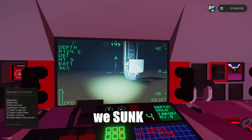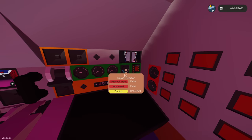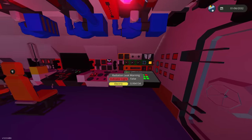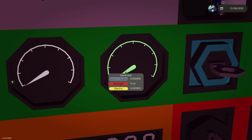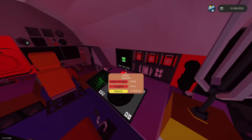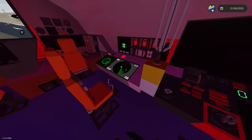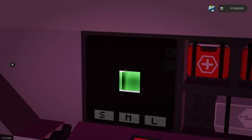Today we're going to be exploring the fuel tanker we sunk in yesterday's video. To get this submarine started, we have to unlock the reactor - just click that and there we go. Now we have to wait for that number to go to three to four thousand, and then we can start driving. While we're waiting, we're going to turn on some systems - activating radar and sonar so we can track this ship.